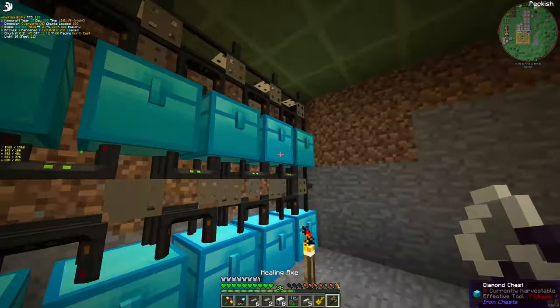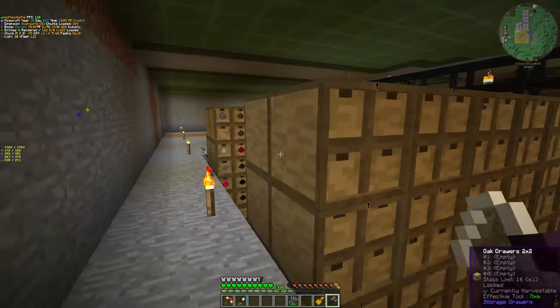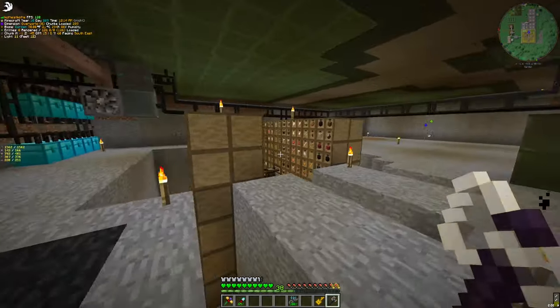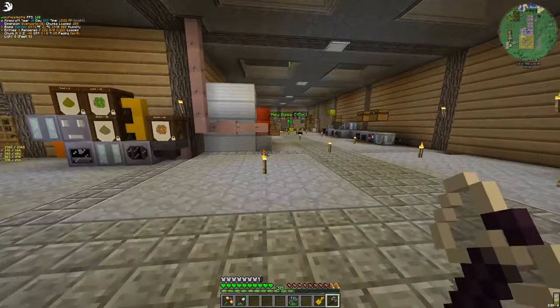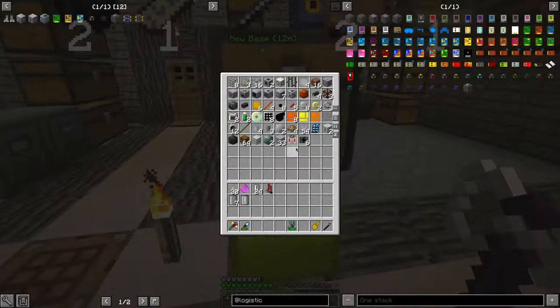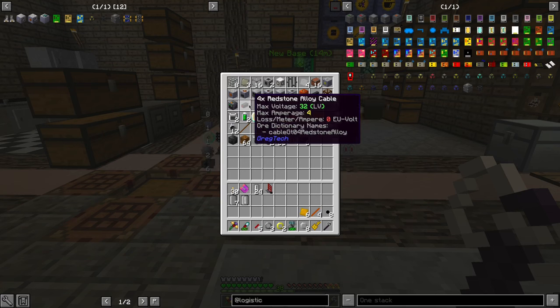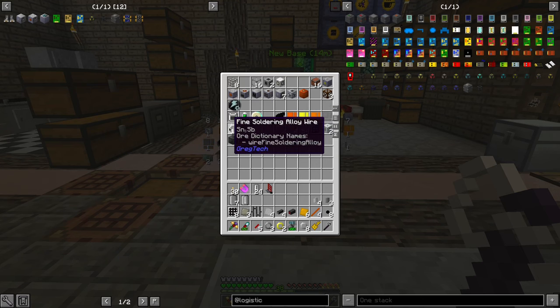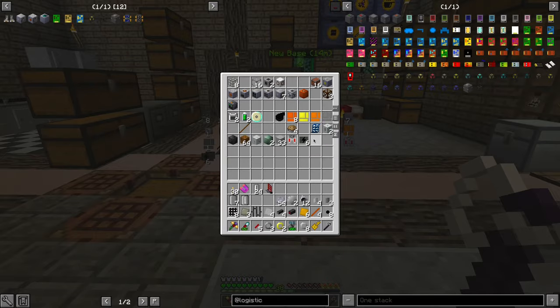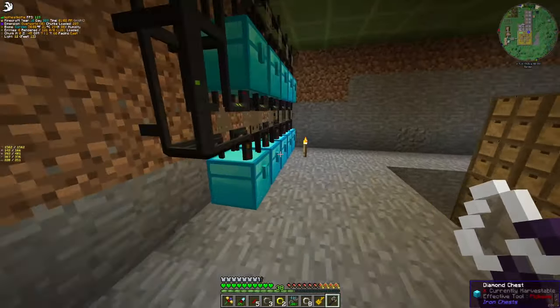So yeah, this is our sorting system. I will add more chests in the future and probably more — this drawer wall is still not full. But yeah, it will fill eventually. That's currently how it's going to work — every crafting material of great tech goes there, the frequently used ones will go there, etc.